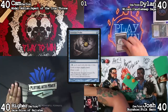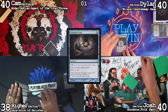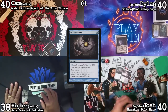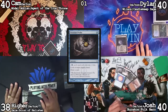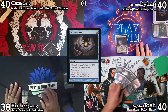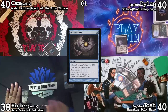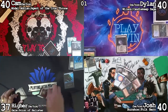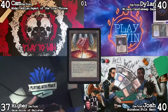I'm going to play Gitaxian Probe, going to 38, targeting Josh. You can feel free to show the class — we can all be in fear together. He has lands, Muta Vault, Strip Mine, Tree Ball, Disciple of the Vault, and Oppression. I'm going to draw a card, play Bloodstained Mire, crack it, play an Underground Sea, cast a Mana Vault, and pass the turn.